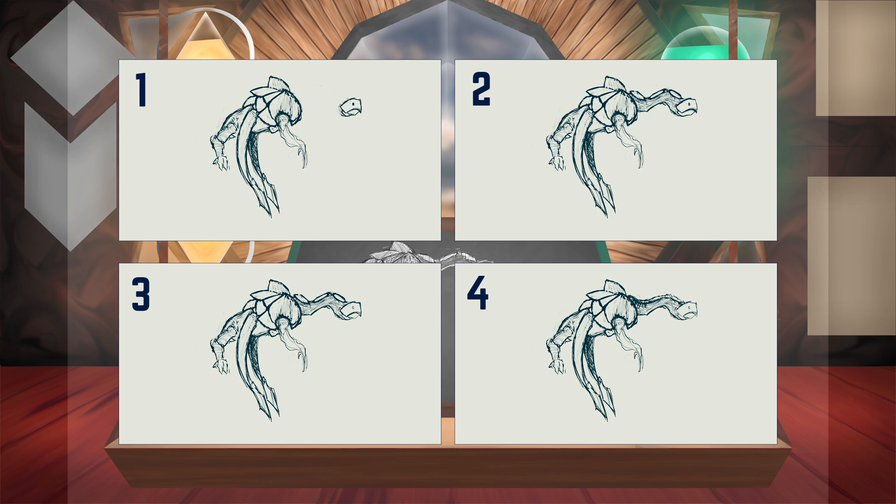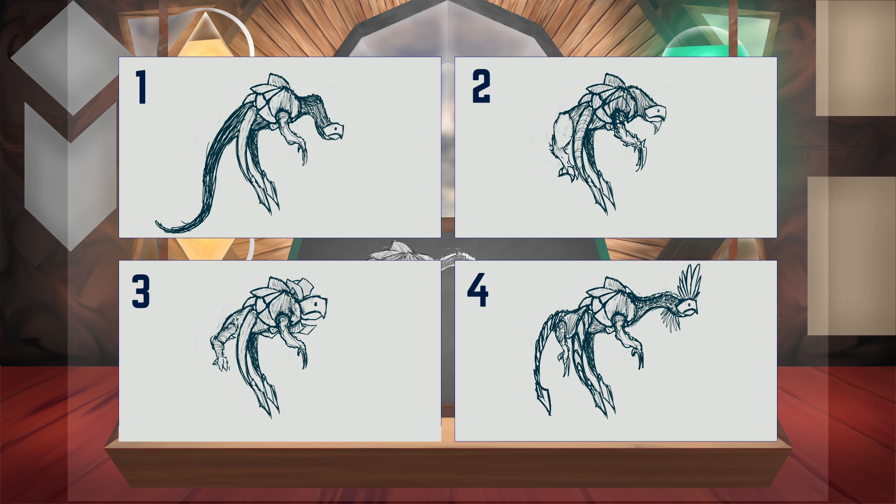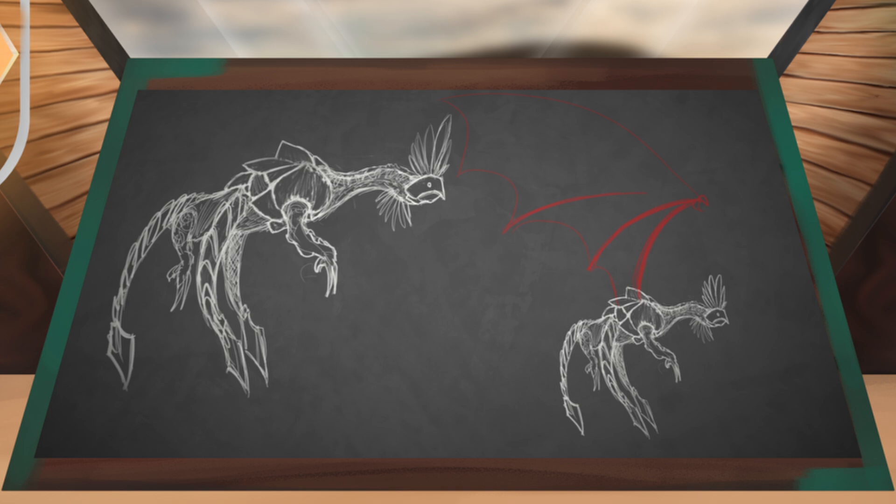With the initial brainstorming sketch done, I wanted to draw four variations to see how I could improve on that first design, because I wasn't quite content with it yet. After asking for a few opinions and consulting myself of course, I decided to go with the fourth option and to start detailing that out and refining it a bit more.